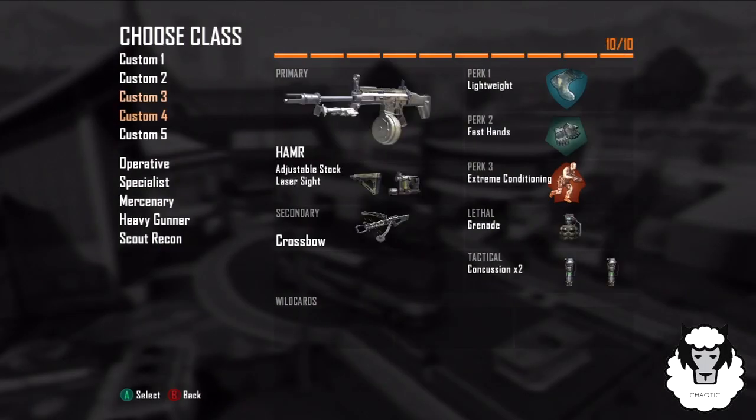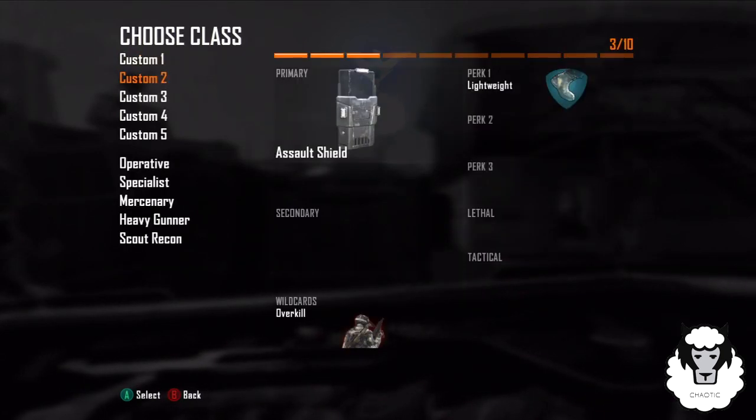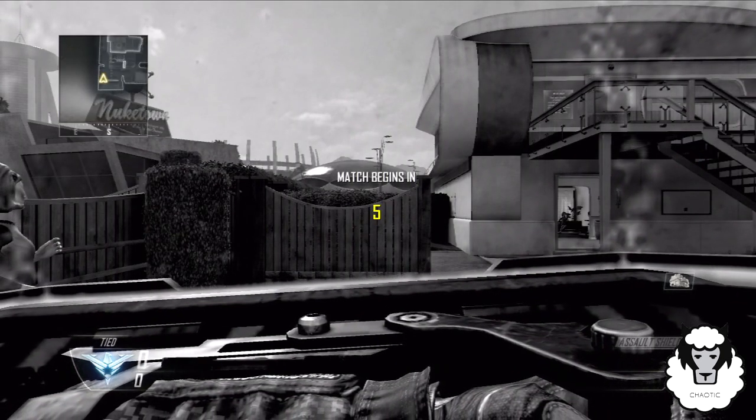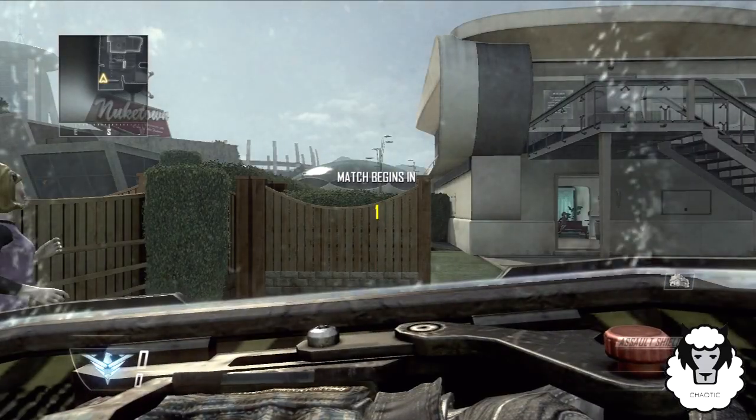Once you've finished creating them you can then join a game, and when the game begins you want to choose Custom Class 1, then press Start, choose a class and choose Custom Class 2. And when the game begins, to everyone else it'll look as if you have nothing in your hand, however on your screen it'll look as if you still have the Assault Shield.